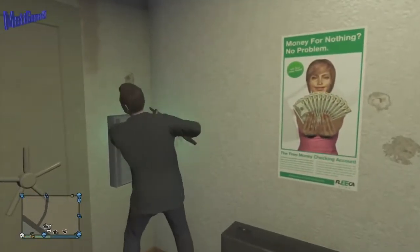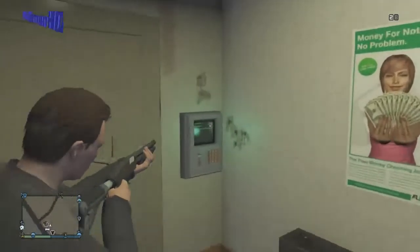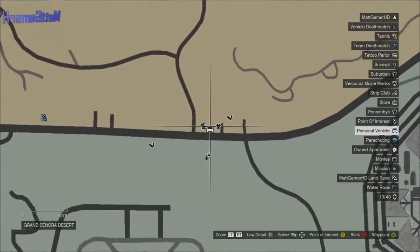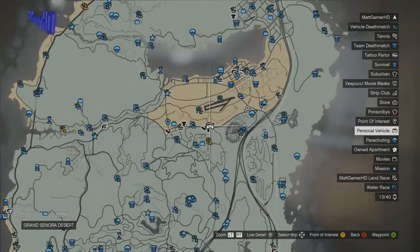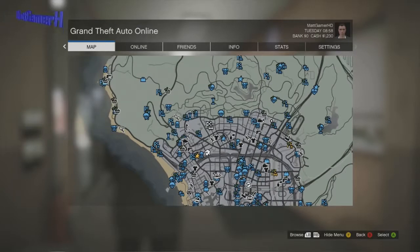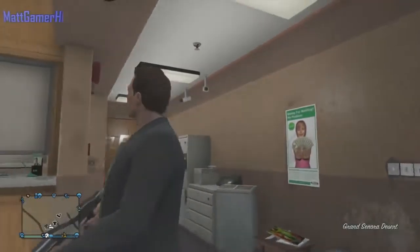Let me just show you where it is on the map in case any of you aren't 100% sure. Here it is - it's right below the runway, just as you enter the Alamo Sea area. It's pretty easy to find and it's right next to a shop, so on the map it's a little shopping icon. Just put your waypoint next to there and you're pretty much sorted for the location.